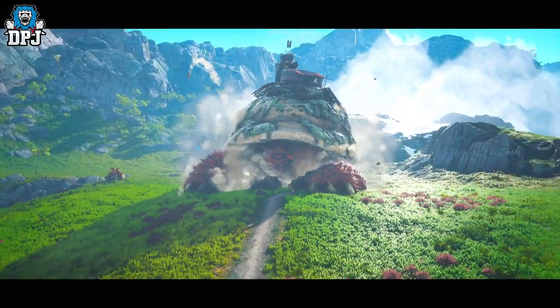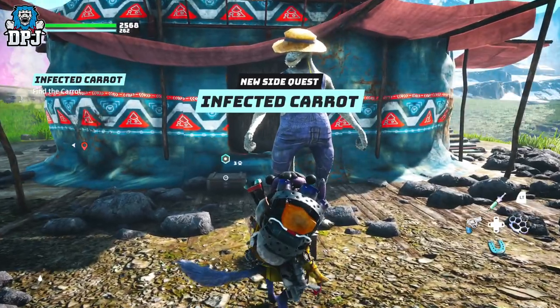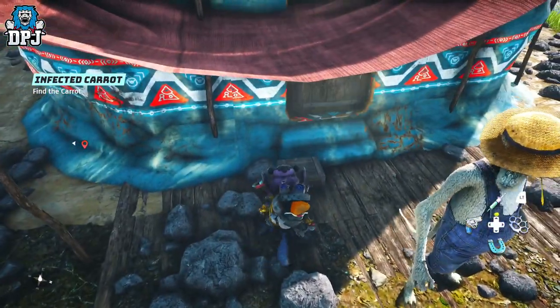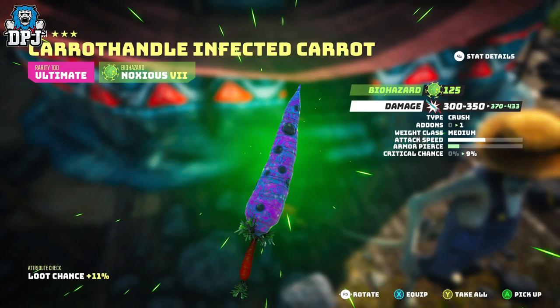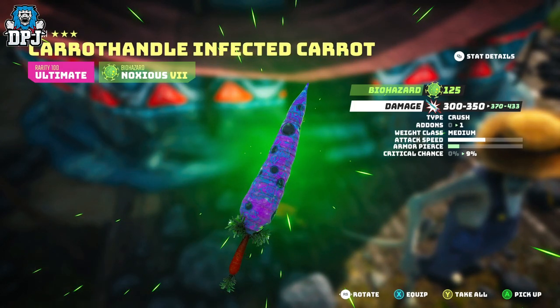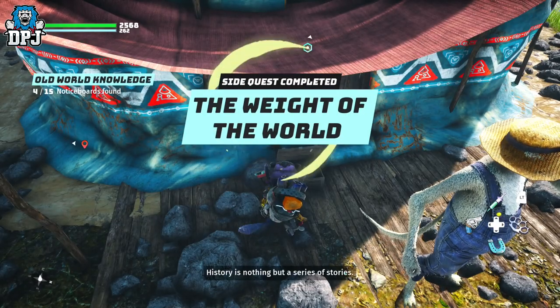Either way, do what you gotta do. Once things have settled down, you need to speak again with Chubsa, and you then grab this weapon from a box behind him. From here, the weapon is yours to enjoy. This is how you get the great Crush Melee weapon, which I'm calling the Poison Carrot.